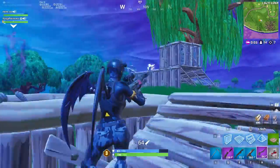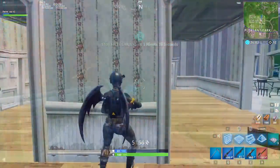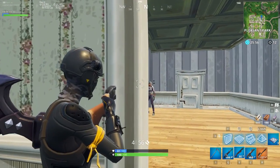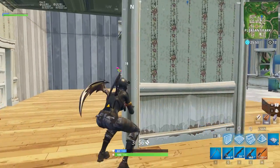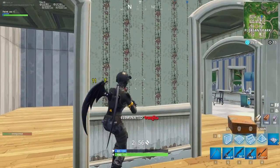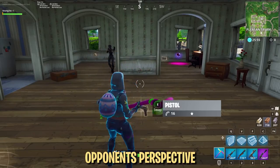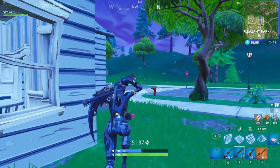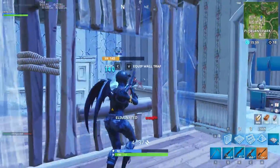Understanding how to peak effectively is crucial to getting better at Fortnite. We're going to explain a couple of ways to help you peak quickly and safely, ensuring you get the better of any trade you take. It's important to recognize the value of peaking right-hand angles in a third-person shooter like Fortnite. The crosshair naturally rests on the right side of your character model, meaning peaking around a right-hand corner requires you to expose only a small portion of your body. Peaking a left-hand corner, on the other hand, requires you to essentially walk completely in the open to get a shot off. For this reason, you should always aim for right-hand peeks and avoid left-hand peeks whenever possible.